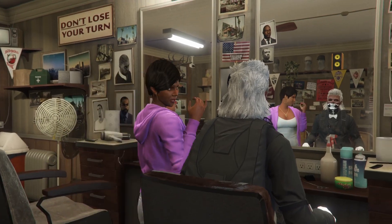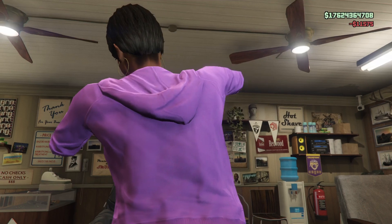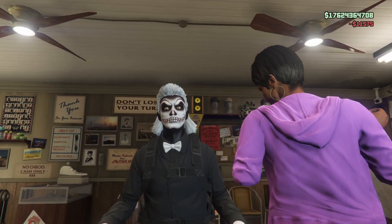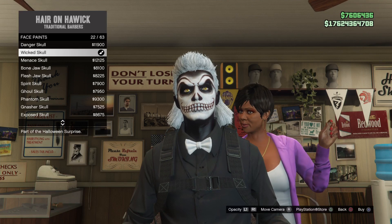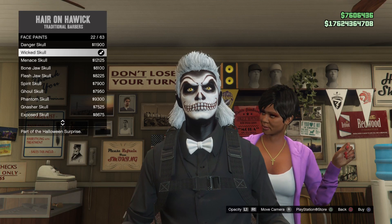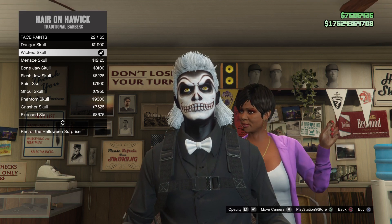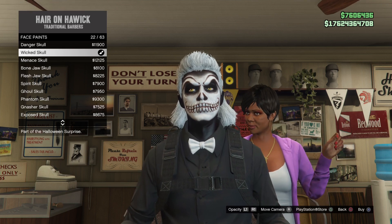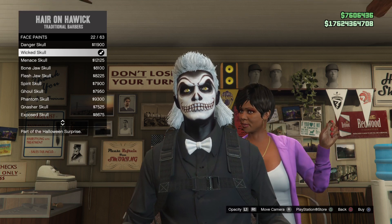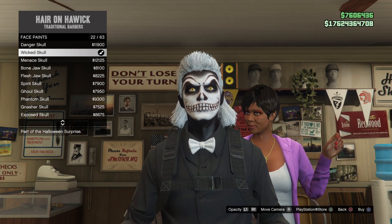You're gonna always have to pay the barbershop lady to put on your face paint - there's always gonna be a fee for that. Just make sure you buy all of them at least once to keep them forever, then do that trick: get out of the chair, open your interaction menu, swap your outfit, and force the game save to pop up - that orange icon in the bottom right corner. That's all you do. This is Badger signing out, hope you guys enjoy, see you in the next one - be breezy, I'm out.